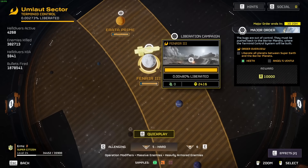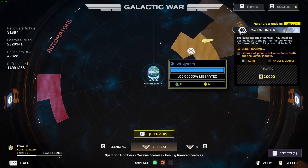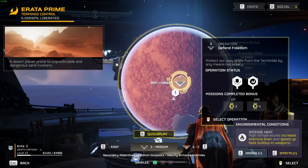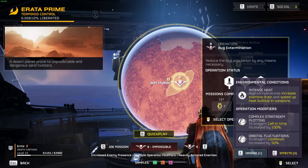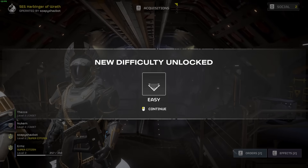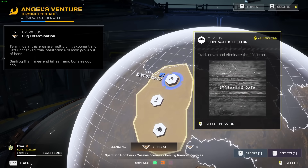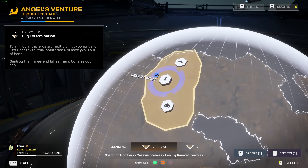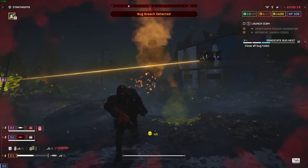From day to day and week to week, the collection of planets and biomes you can select from will change. The difficulty progresses from Trivial through to Helldive, spanning a whole nine difficulty levels. Each is unlocked after you finish an operation in the one before, an operation being a grouped collection of missions with progressively increasing rewards. It's from difficulty 5 and beyond that you get the true Helldivers experience.